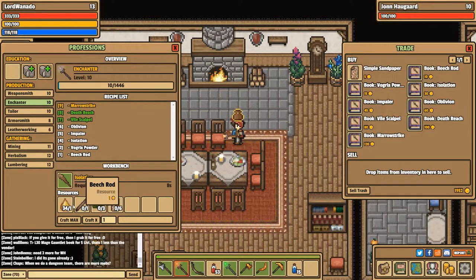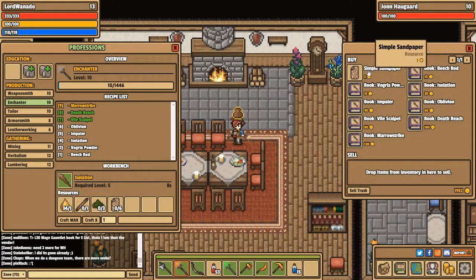It requires urinus resin, which you get from level 9 lumbering, along with beach rods, voigra powder, and sandpaper which you buy from the vendor. For all the items you need to buy rather than gather, it costs 50 gold on top of the gathered materials.